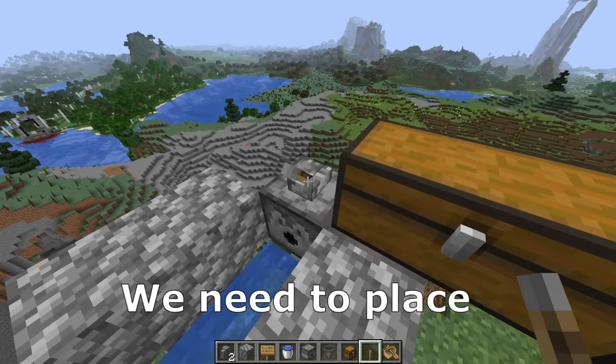Copper into that, a double chest on that and a lever on the dispenser. Now it's the time to fill up that entire large chest with boats. After we do it we need to place the boats here on the water. After we do it we can remove the double chest and the dispenser.